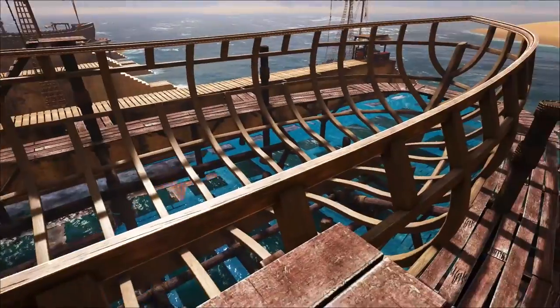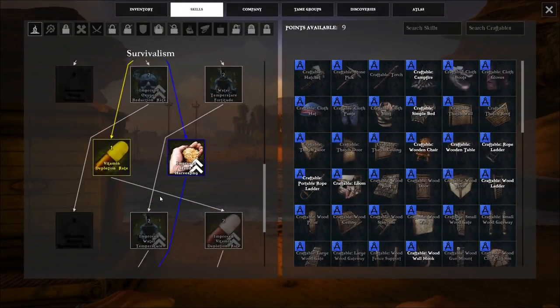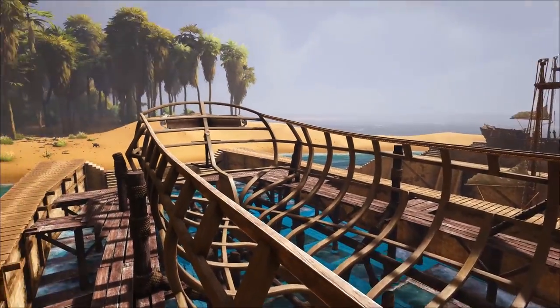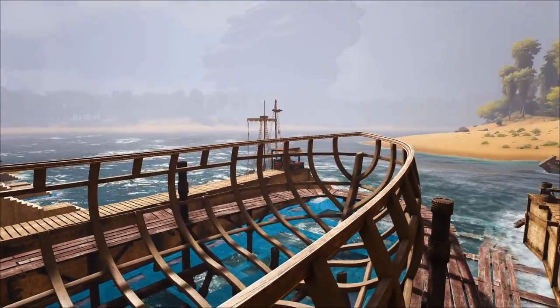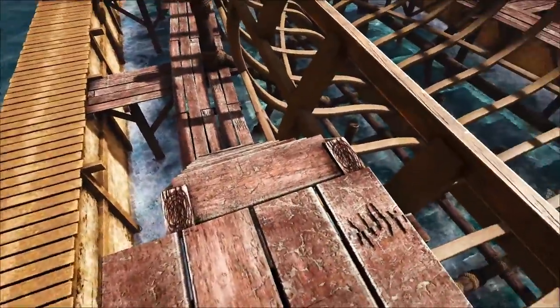I also recommend that you go ahead and unlock the third tier of improved hand gathering. My first thought was that only applied to you actually using your hands, but it applies to the hatchet, the pick, and the sickle. So as you set out to gather the wood, metal, thatch, and fiber necessary to build a ship of this size, you are going to want to have the additional 60% gather rate.